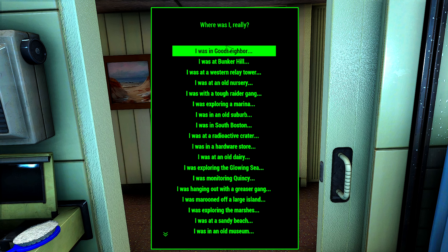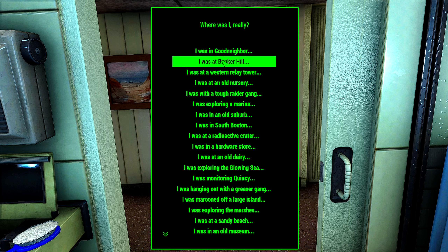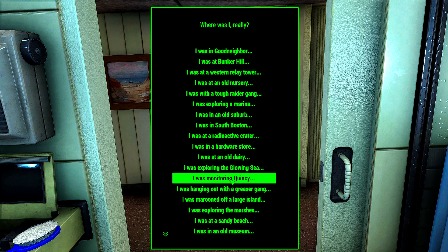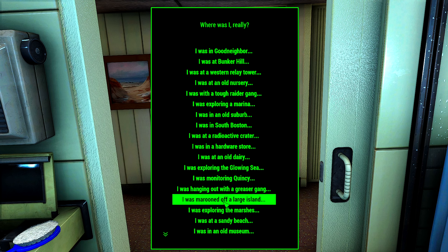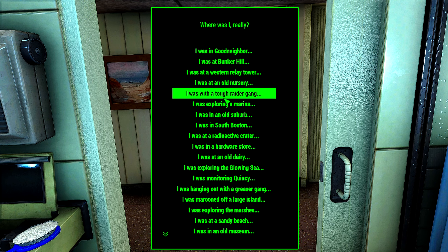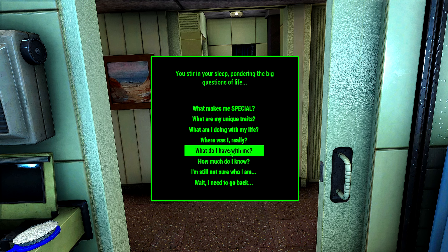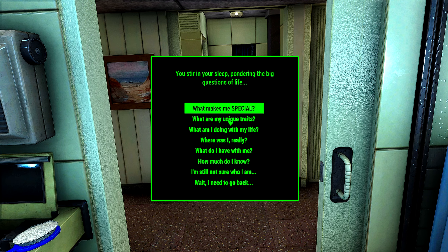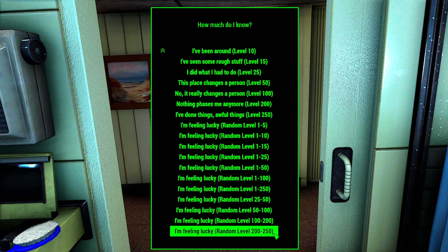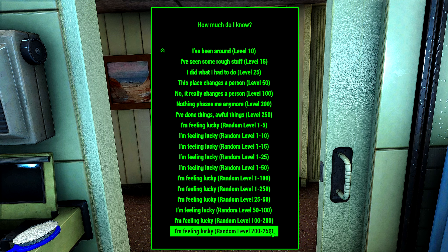Bunker Hill. Good Neighbor. South Boston. Interesting. I wish there was more, cooler things I guess. Let's do — I was exploring a marina, because I love boats. What do I have with me? Plenty of gear — I'm a survivalist. How much do I know? You can start at level 0 to 250. We're going to do level 1 — fair playthrough.